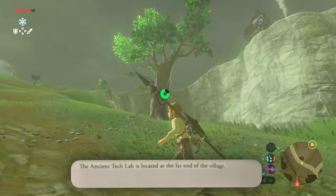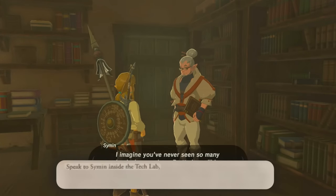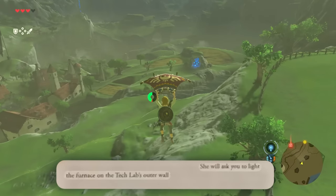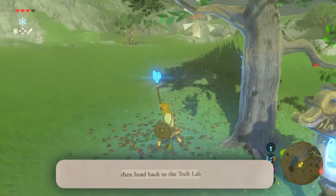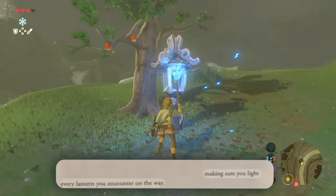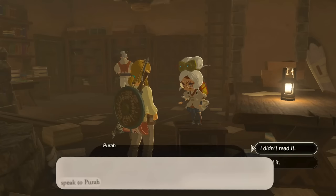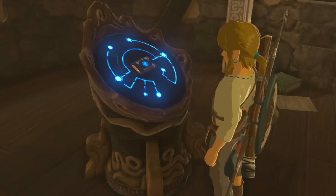The ancient tech lab is located at the far end of the village. Speak to Simon inside the tech lab, then to this person. She will ask you to light the furnace on the tech lab's outer wall with a blue flame. Head back down to light your torch with the blue flame, then head back to the tech lab, making sure you light every lantern you encounter on the way. Once the tech lab's furnace is lit, speak to this person again to activate the guidance stone, selecting your newly acquired Camera rune.